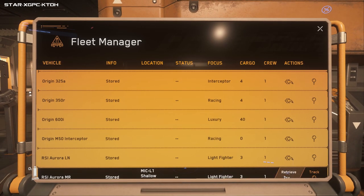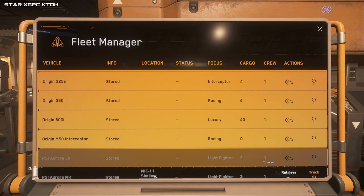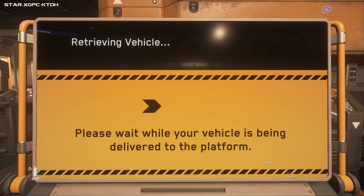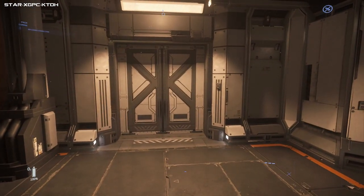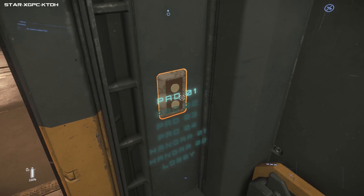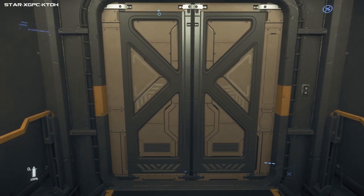Now you can choose your ships. I'm going to start with an Aurora MR because it's what most people start with. If your ship is on a pad and you don't know where it is, come to a ship terminal and it will say here what landing pad it is on - that helps because it determines what elevator you get in or what floor you go to. Pay attention to what pad or landing bay you're going to - pad one.